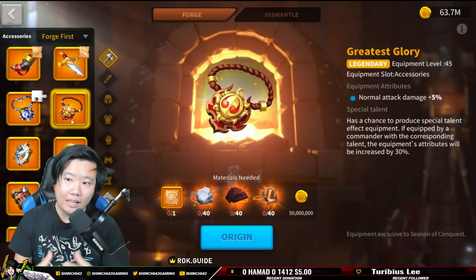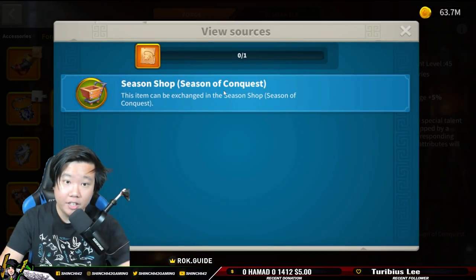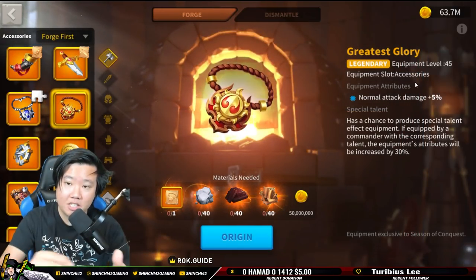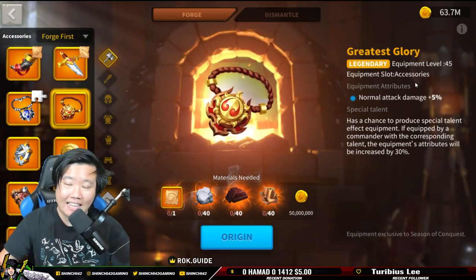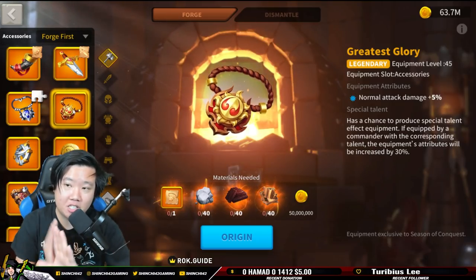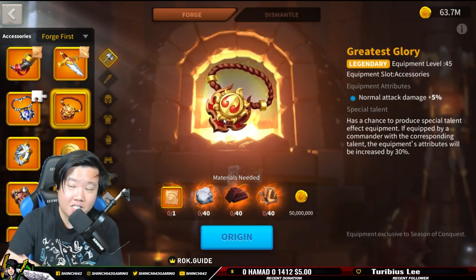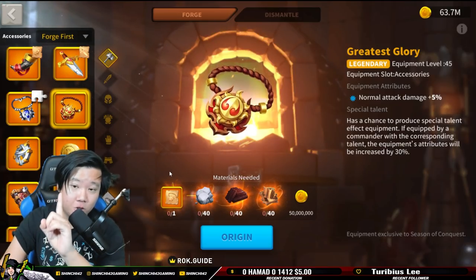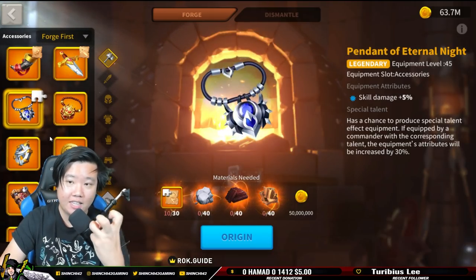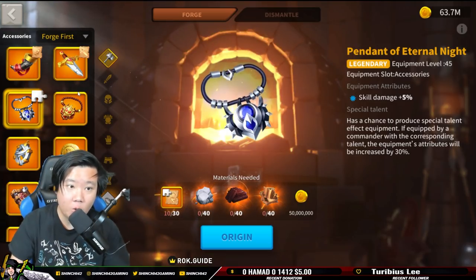Another option is the Greatest Glory, which increases normal attack damage — those numbers you see frequently during battle. With normal attack damage, you're only buffing the white hits, not counter-attack or skill damage. It provides a consistent 5% normal attack damage buff. All attack damage would be much better since it affects skills and counter-attacks too. Skill damage is similar but only buffs skill-related damage. I think it's better to focus on rage accumulation over these damage-specific stats.